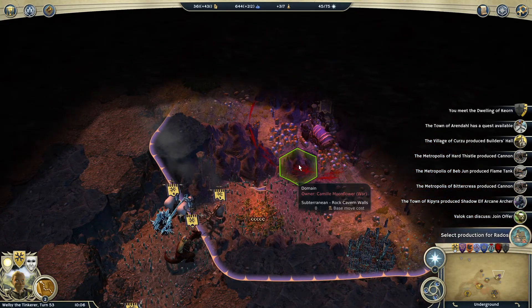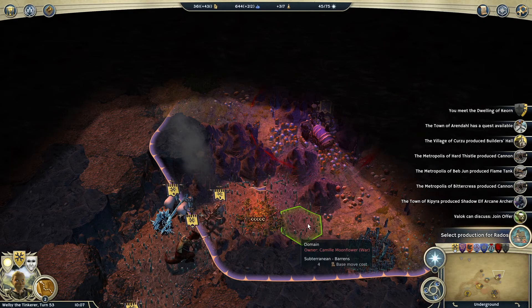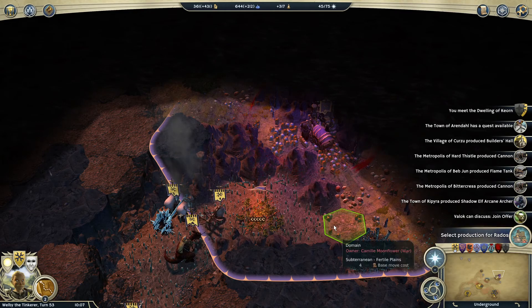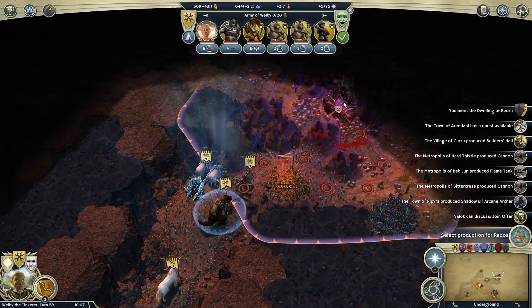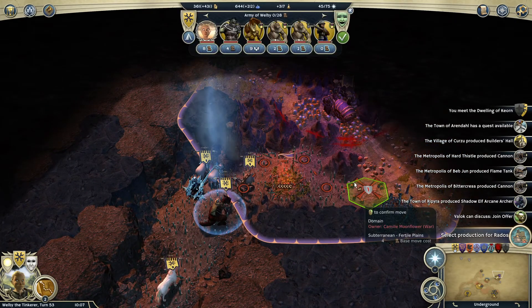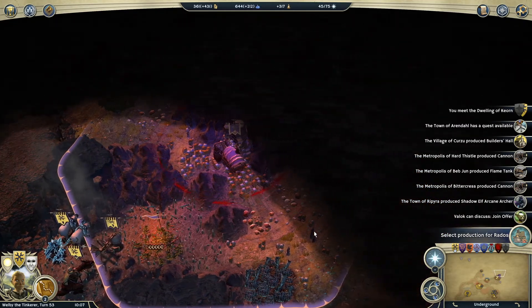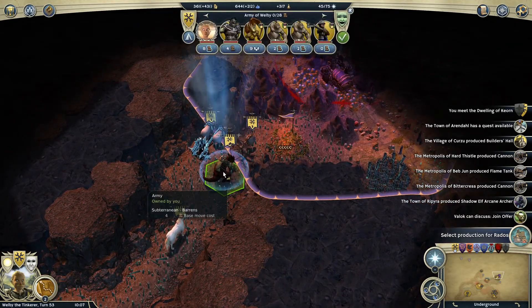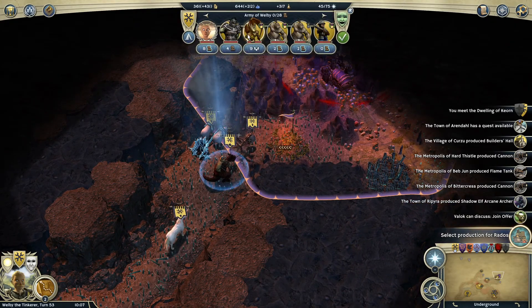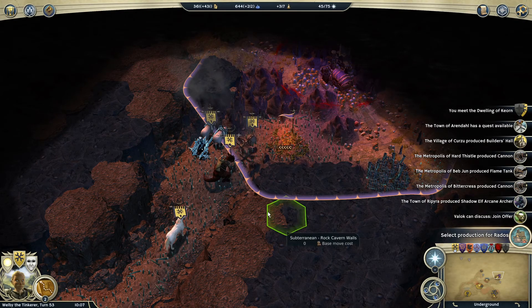I do have a natural choke point with these rock walls, so I can park my hero right here and only allow one stack at a time to come in and fight me. That's positive. But I have to be careful — not only is this going to be a difficult battle, but I'm also susceptible to additional stacks reinforcing, which could be absolutely devastating even though I have fairly powerful Divine Justicars of Holly.